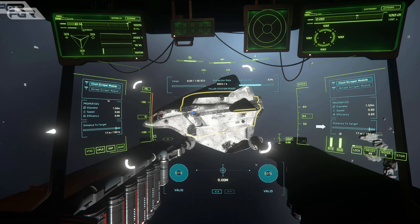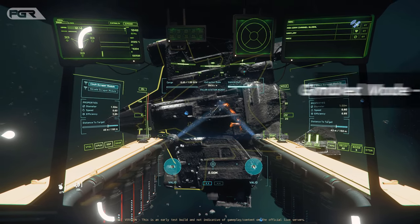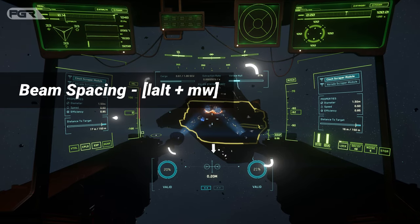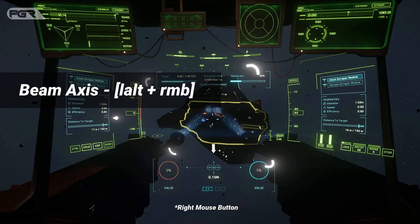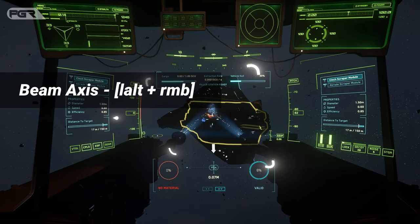The percentages indicate the amount of hull detected. A distance indicator will let you know if you're too close or too far. You can move the scrappers manually by hitting G, and adjust their position vertically and laterally by holding the left alt button and scrolling the mouse wheel. Holding left alt and left clicking will alternate between vertical and lateral.